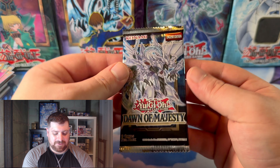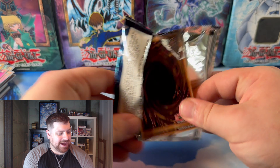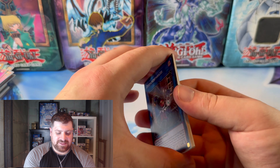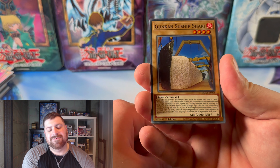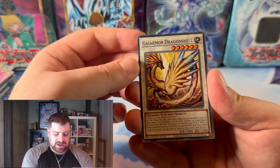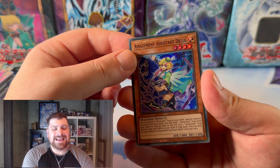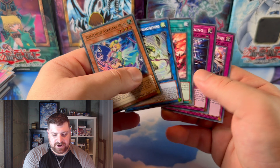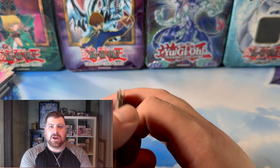Dawn of Majesty — here we go. Our big pack. Can we do it again? Dispatch Braz — whatever the hell that name is. Gunkin Sioux Ship, Gaiamara Dragonshell, that thing, Amazement Assistant Delia as our super rare. Amazement — I forgot that was even an archetype.